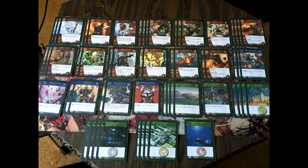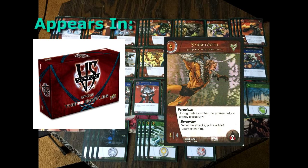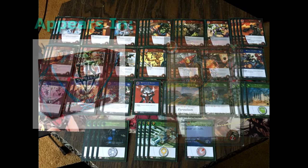My favorite four-drop is Sabretooth — a 4-4 that can take up to two wounds. Sabretooth has no superpowers but two amazing keywords. Ferocious means that Sabretooth strikes first if he's melee attacking, unless the defending character also has Ferocious. But Sabretooth also has Berserker — when he attacks, Sabretooth gets a plus one plus one counter, so Sabretooth is really a 5-5 when he appears. That combination is absolutely devastating.